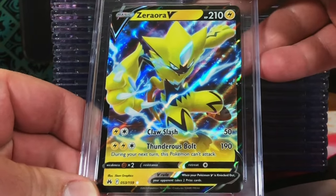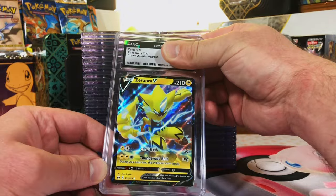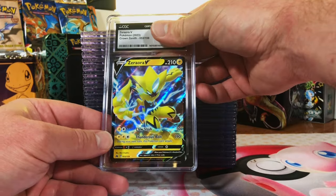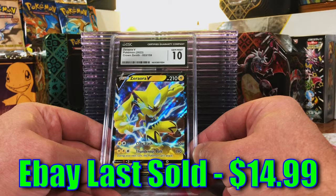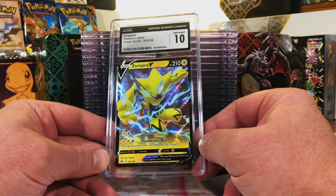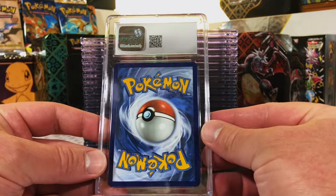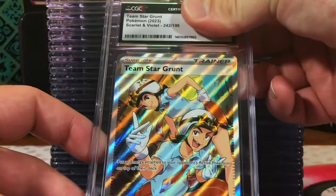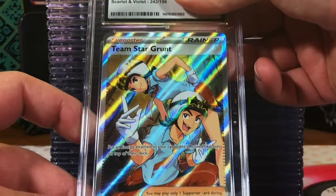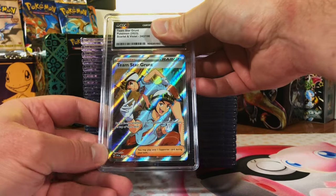We start off with a Zoroark V from Crown Zenith - love a Crown Zenith card. Gem mint 10 to start us off - nice! We start off with our first gem mint 10 of the day. Our luck with CGC has just been insane lately. Team Star Grunt from Scarlet and Violet base set - this looks like another 10 to me.